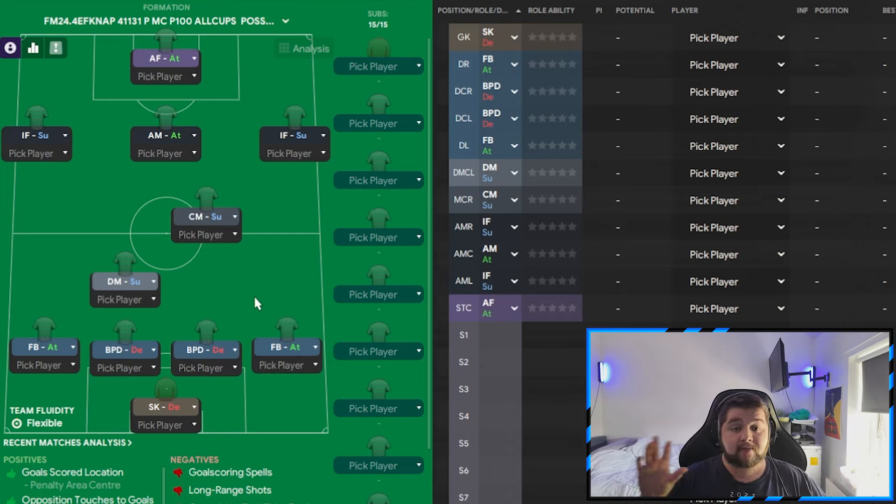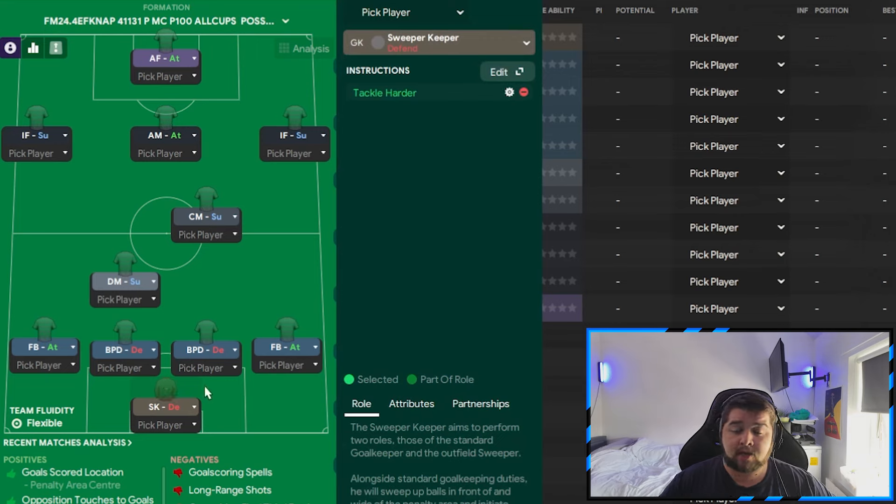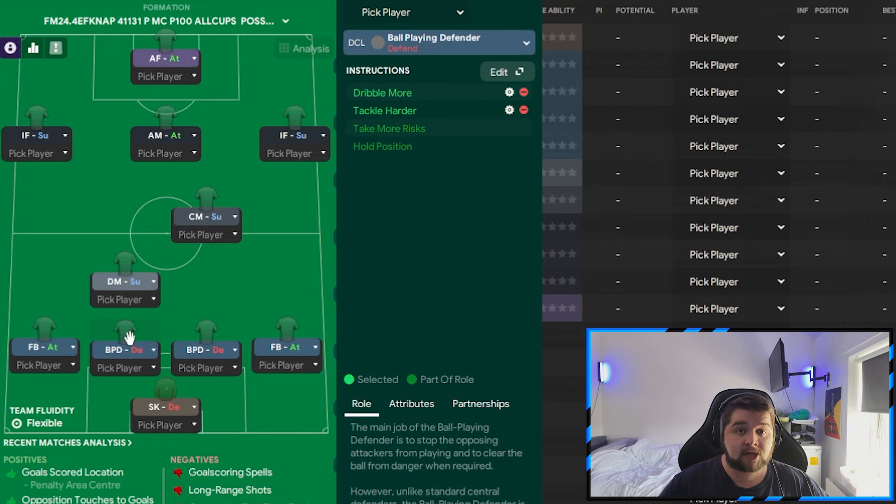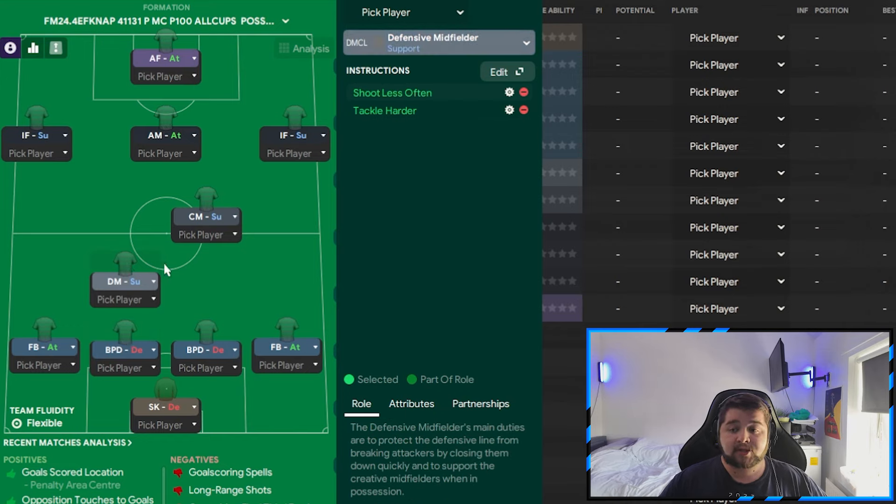The first thing I want to talk about is the player roles. The goalkeeper is going to be a sweeper keeper on defend, on tackle harder. The fullback on the right is set to attack, on take more risks, shoot less often, stay wider, and tackle harder — and that's replicated for the left back as well. We then have two ball-playing defenders both set to dribble more and tackle harder. We then introduce a DM on support, shoot less often, and tackle harder. I would not change this role because the DM needs to be in the team.